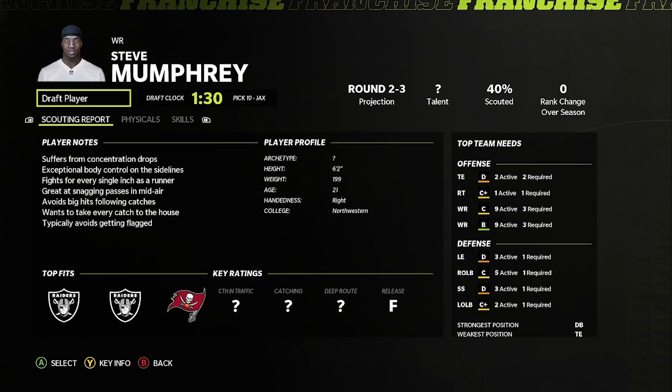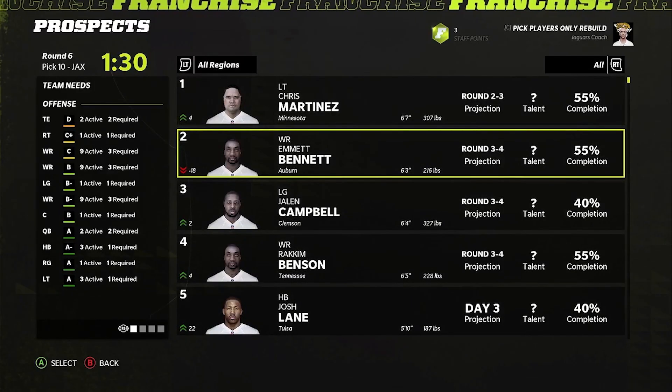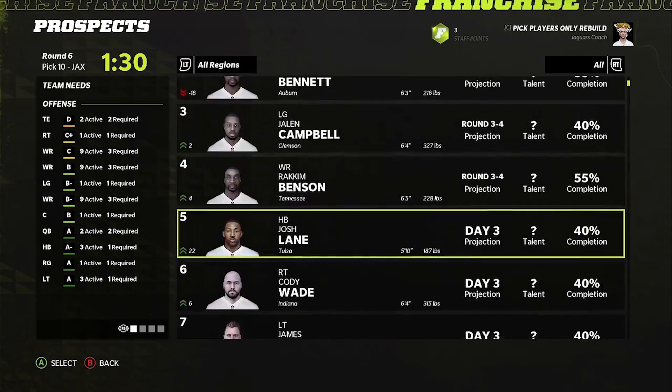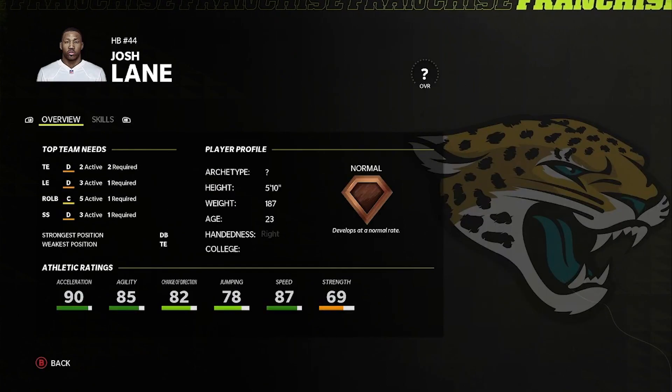C run block, power D run block's not good, but I'll take that B impact block. I've been seeing Steve Mumfrey on the board every single pick. His top fits are Raiders and Raiders — we're gonna add him to our team. Normal development, 92 acceleration and agility, 88 speed. There are just so many offensive linemen and receivers up here. I'm gonna go Josh Lane just because we share the same name. Normal development, 87 speed — not great.